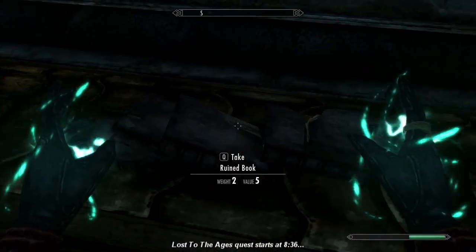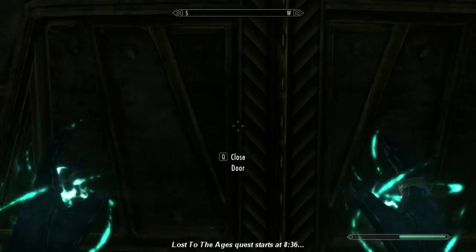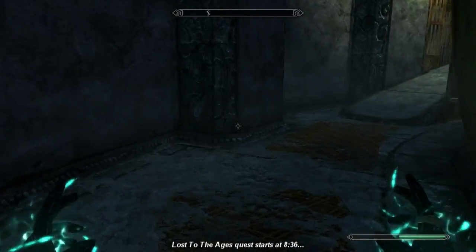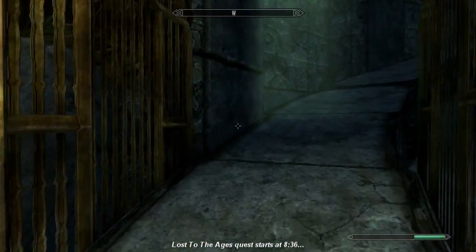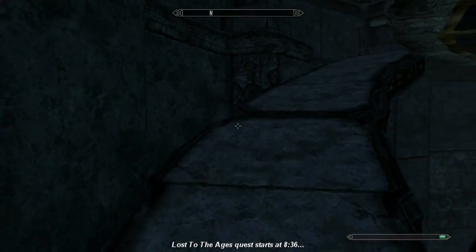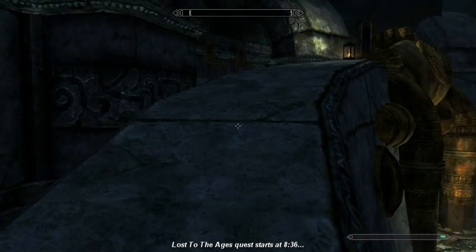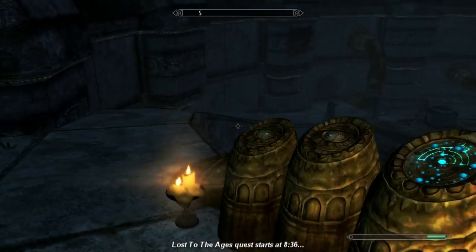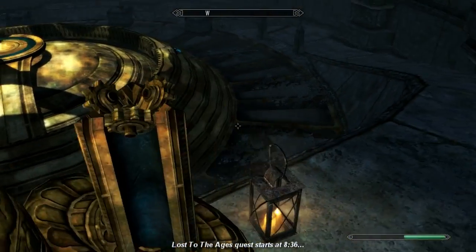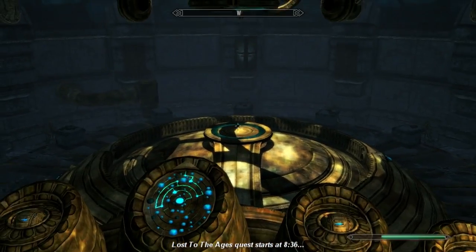A lot of you will want to know how you can have two Standing Stones active at the same time. You could have the Lover's Stone and your choice of a Guardian Stone active at the same time, giving you a 35% better skill leveling for whatever skill you choose. You could add on the Well Rested bonus on top of that, bumping up to 45%. Actually, that's a bit of an exploit, but it's in a grey area. I'm going to show you all that at the end of this run.